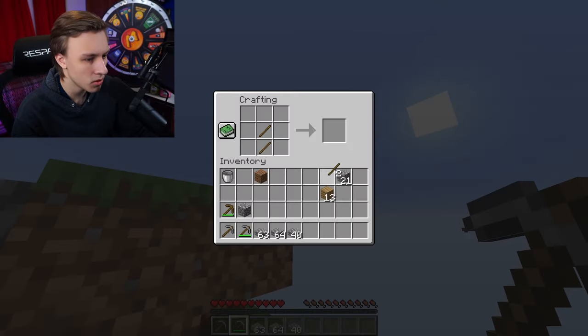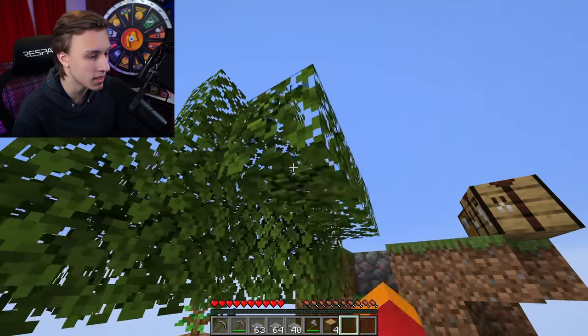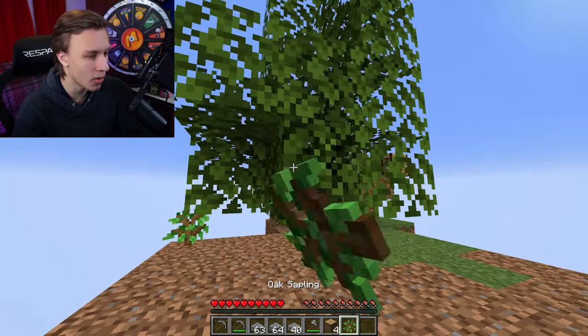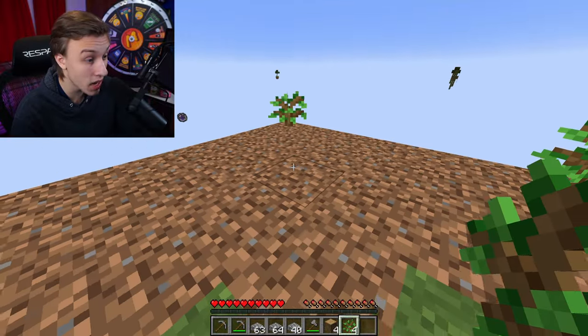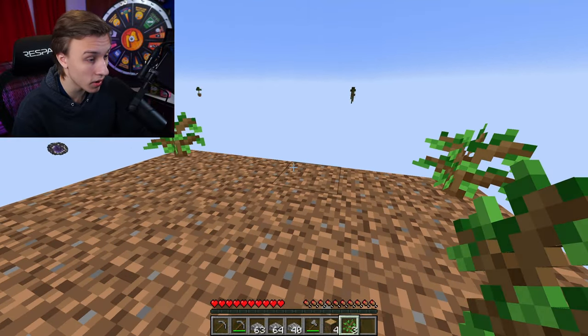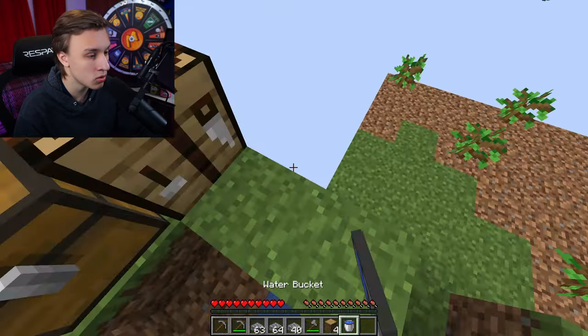Let's get ourselves a stone axe and some more wood. Can we get any more saplings from this? We get one, we get two, any more? Three! Four saplings — what is happening? One thing I've noticed is that my voice cracks a lot. Four saplings — one, two, three, four. There we are!